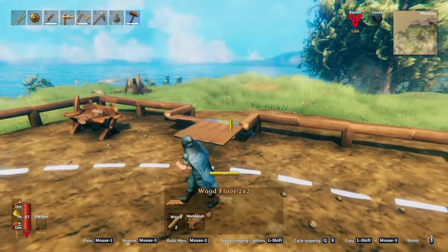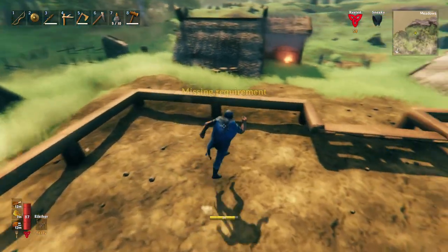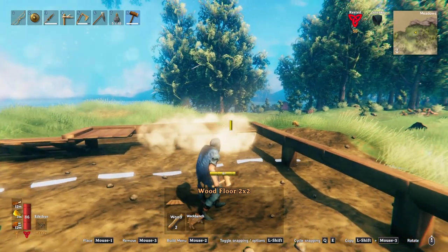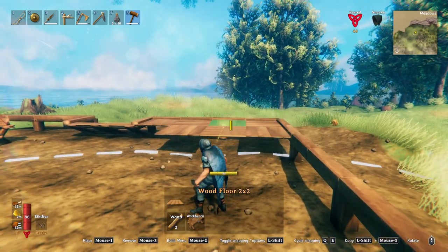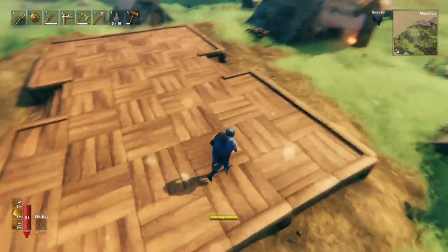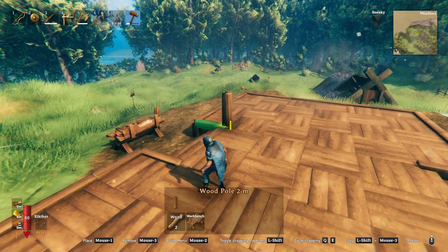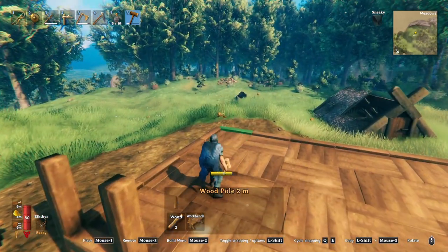We'll do the crisscross technique on the floor — it's a little bit better looking to the eye. Some people don't like it, but I personally quite like it. It's just a small little touch. We've finished the floor with the nice crisscross texture — it just brings a bit more life into it.